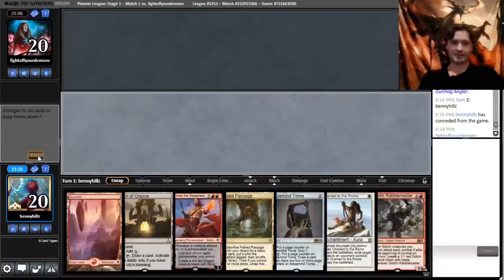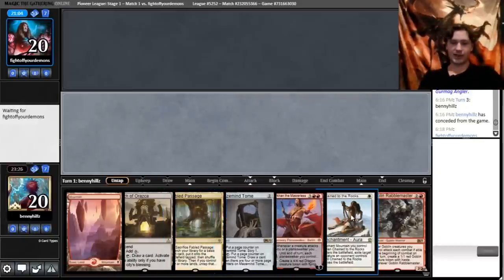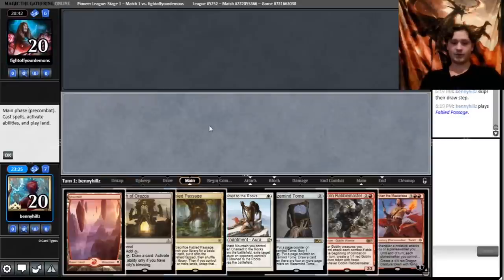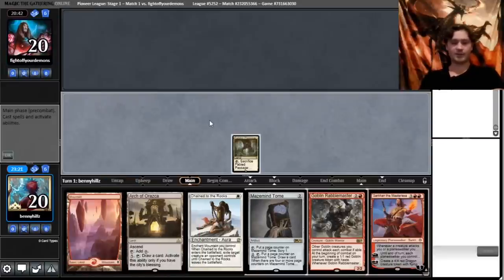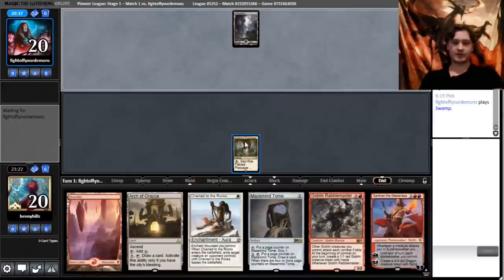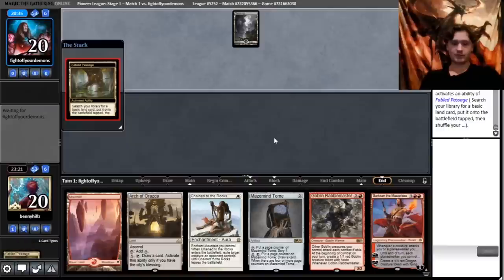Our new hand has Mazemind Tome into Rabblemaster. Their cards don't really do anything other than Waste Not — all the other cards they played were card disadvantage that just cycles our whole hand. So they're likely mulliganing toward Waste Not. We'll scry with the Tome at end of their turn. They don't have Thoughtseize, so we'll grab plains.